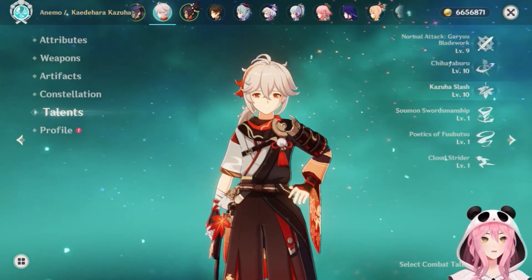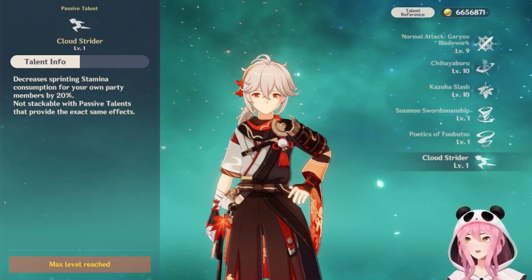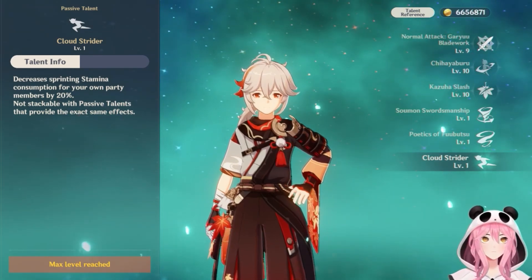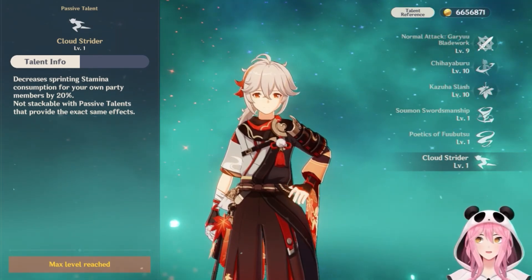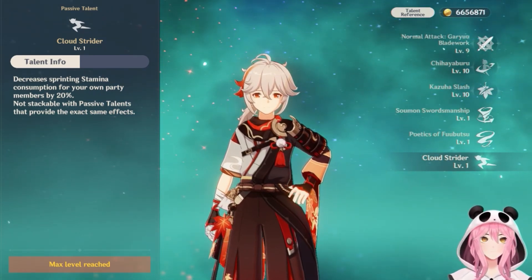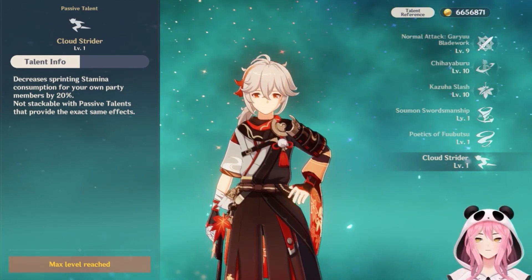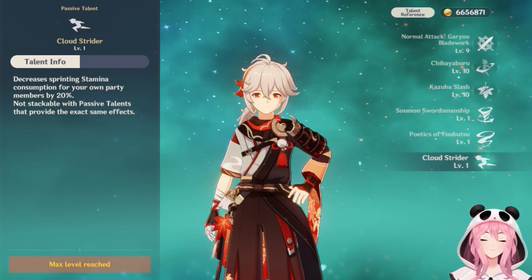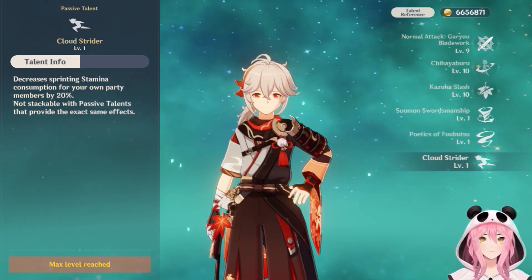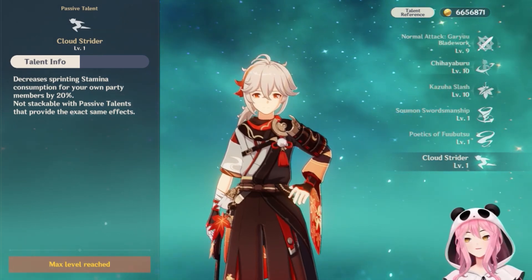Going back to his talents, Kazuha has a passive talent called Cloud Strider, which decreases sprinting stamina consumption for your party members by 20%. This applies to anyone in your party — Kazuha doesn't have to be on the field, just in your party. So you get minus 20% stamina consumption and more running time. This doesn't stack, so if you have Heizou you can't get minus 40%.